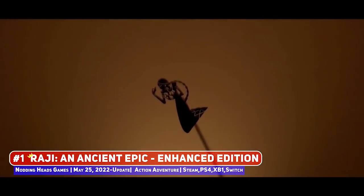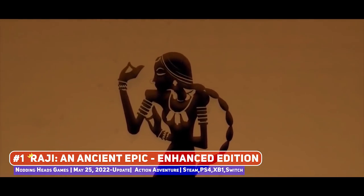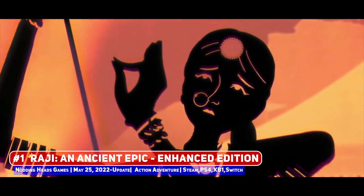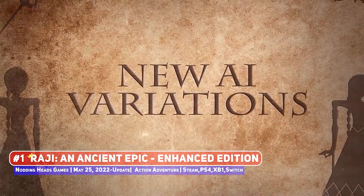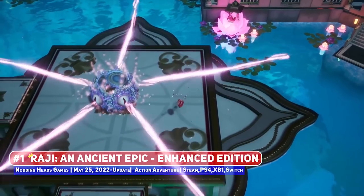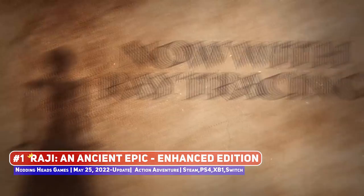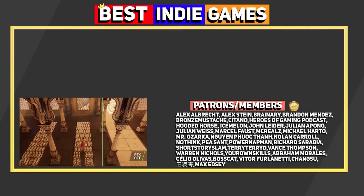This is an action-adventure title with an Indian theme, where your heroine has to fight against invading demons to save her brother. The key highlights of the Enhanced Edition include improved AI, difficulty modes, Hindi voiceover and more subtitle options, new execution animations, improved boss fights, ray tracing support and so much more, making this THE way to play it, taking the number 1 spot. For more action-adventure games, watch these videos and I will see you after the jump.